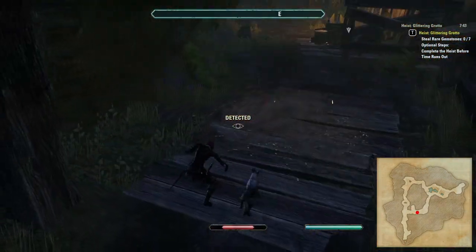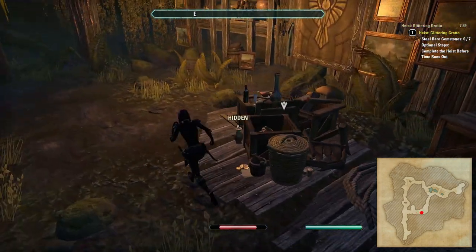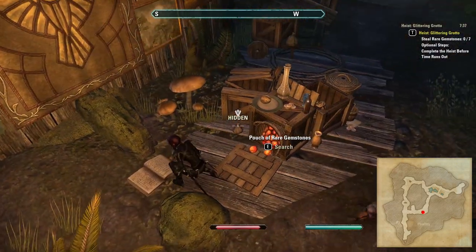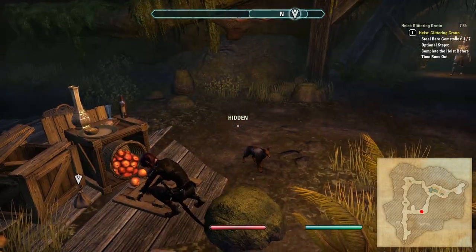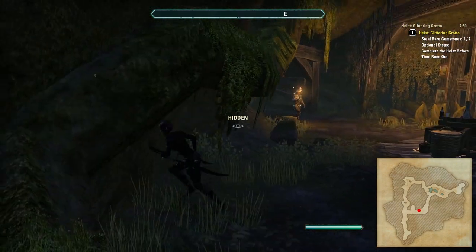Beware of another tripwire trap here — I always seem to fall foul of it. However, there is another possible spawn location for gems to be found amongst the crates ahead. Just be aware that there is another NPC who patrols in this region; he can be snuck past once he bends down to look at the boxes by hugging the corridor on the left.